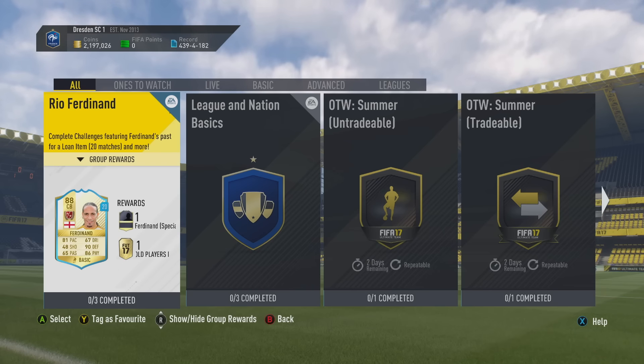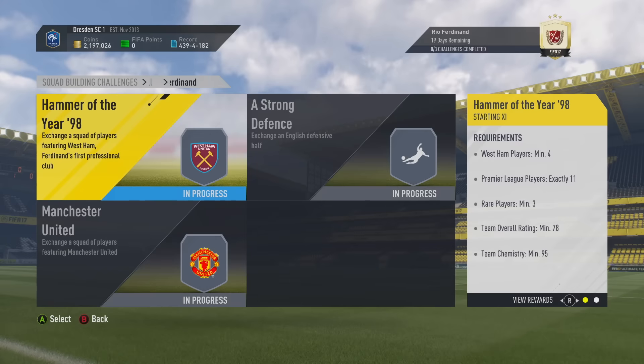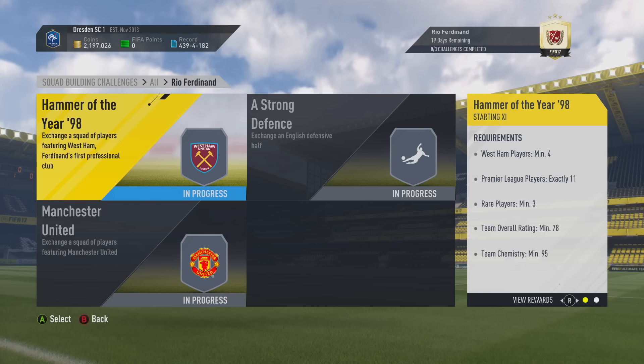20 games with the new legend Rio Ferdinand, who looks to be one of the best centre-backs on the game. For completing this SBC, you're going to get a Prime Gold Players Pack, which is a very, very good pack to get. And luckily, I only had to buy one player out of the entire lot, and this is how I've gone and done it.